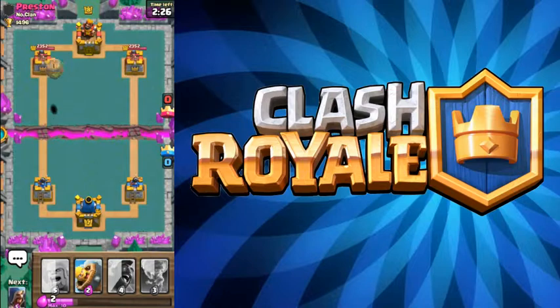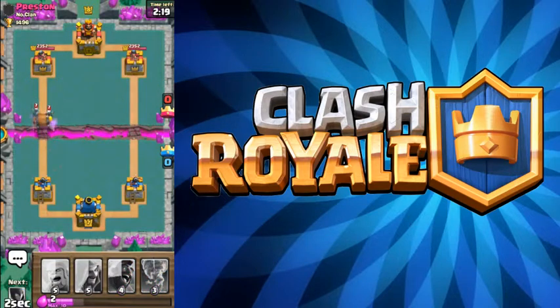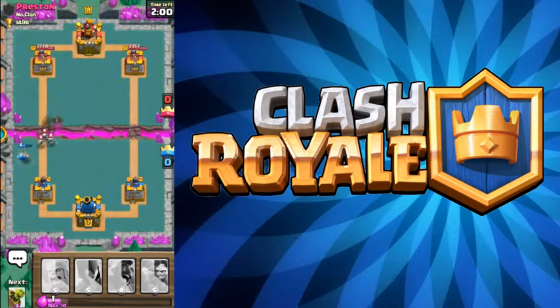I need to save a little bit of elixir. He needs to defend that — look at that, because then I can start a push too. Well, not really a push; I can have that one Barbarian get one hit on the tower. That was a terrible one. At least I protected it. At least we're like winning — but we're not really winning.